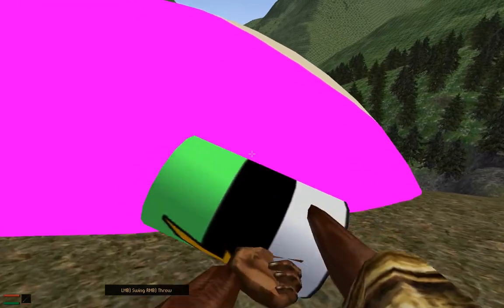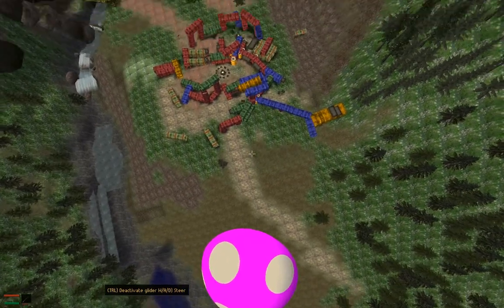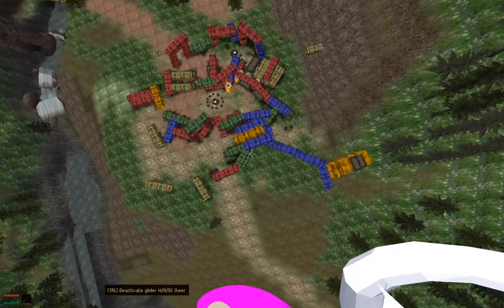The battery can be swung around — pretty much anything you pick up can be used as a weapon. Now I'm going to glide over there, hopefully I don't miss.